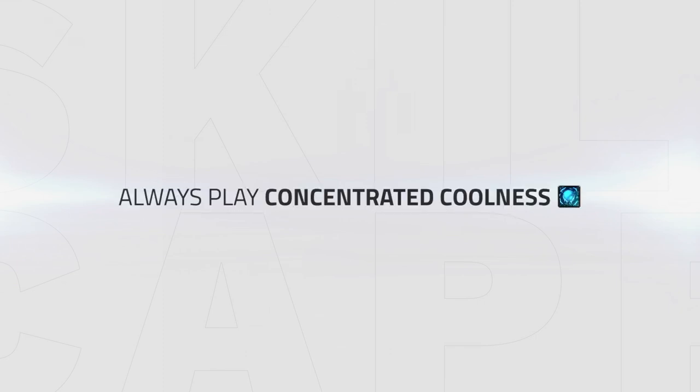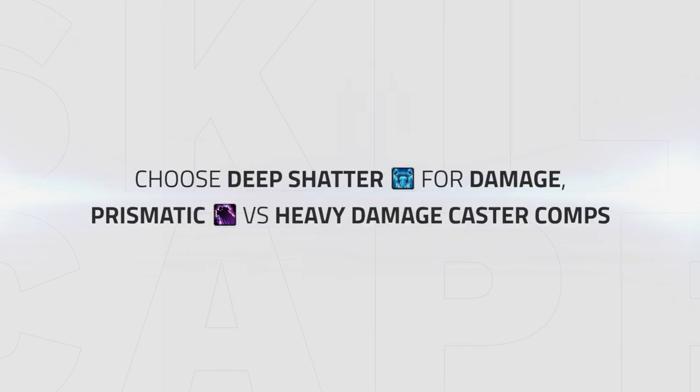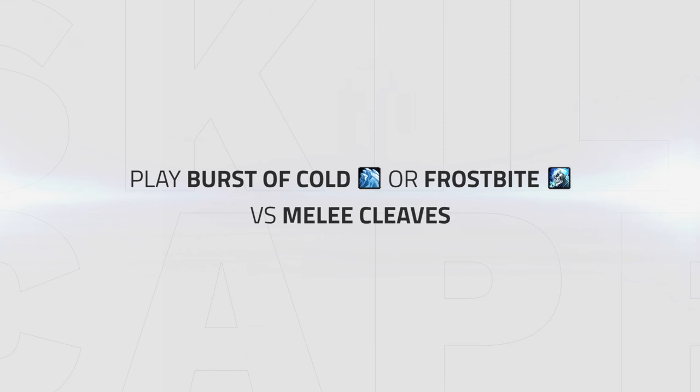In conclusion, I would recommend always playing Concentrated Coolness. Following this, you can choose between Temporal Shield or Kleptomania depending on whether you're facing a Resto Druid. Finally, you can choose between Deep Shatter for more damage, Prismatic Cloak versus heavy damage casting comps, and Burst of Cold or Frostbite versus melee cleaves depending on your preference.